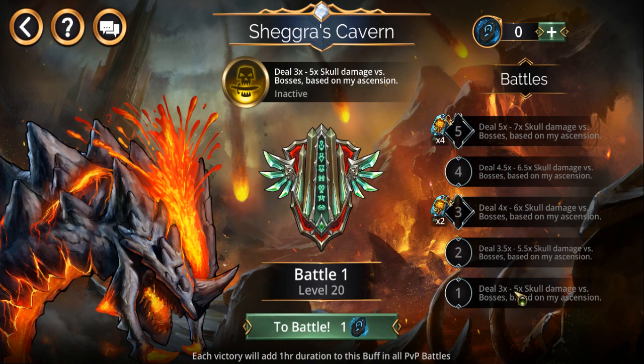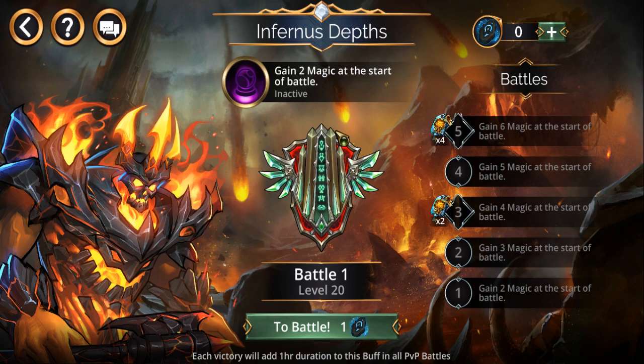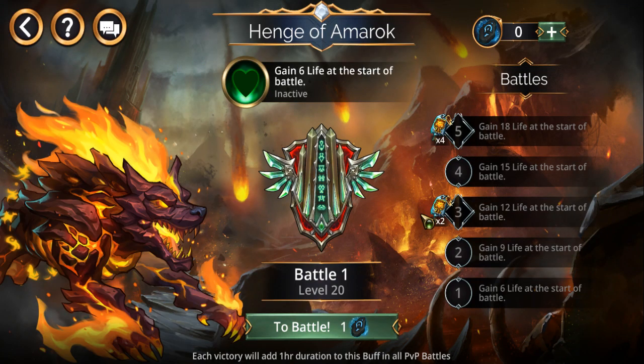Skull damage against bosses is mainly going to be useful for the central spire, where you see bosses more often. Getting magic at the start of battle is another good one. As for the 18-life buff — not that great, especially in high-tier content against tough battles. When Web Spinner is already going to deal triple skull damage to you, 18 life is small potatoes compared to the damage they're dealing.